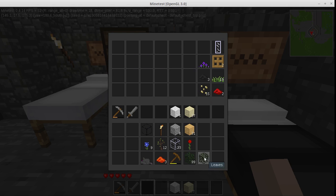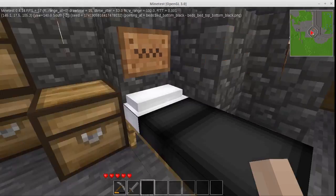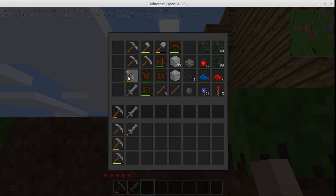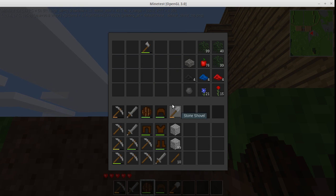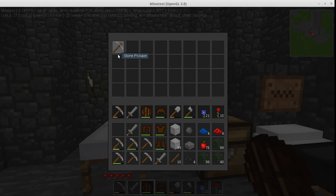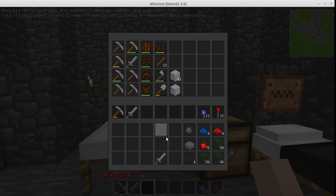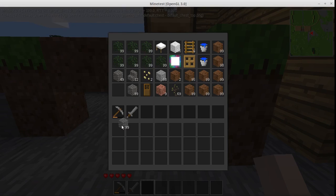Something else we'll have to figure out when we build the dorm rooms for real is where to put the chests and where to put the beds, because right now we just kind of stacked them hodgepodge. I don't know whose chest this was, but it's all armor and tools — the whole chest. And I had enough to grab everything but not enough to also grab the chest. I suppose I could have combined some of those pickaxes on the craft table to repair them — that would have allowed me enough room.